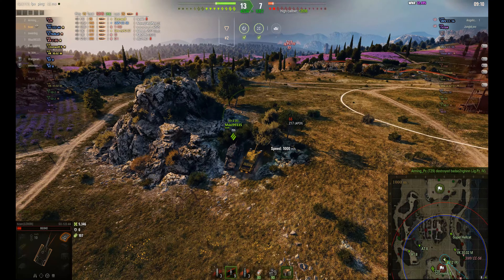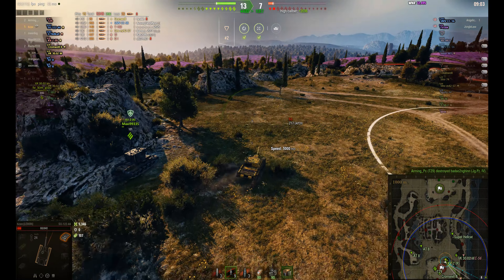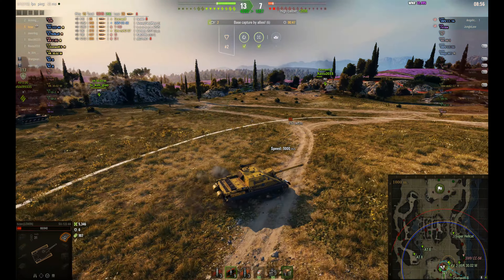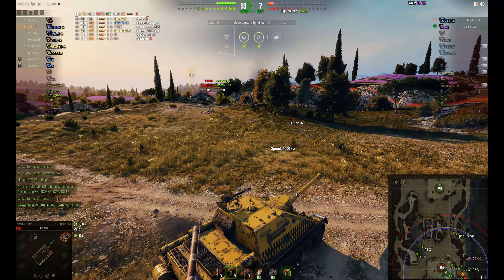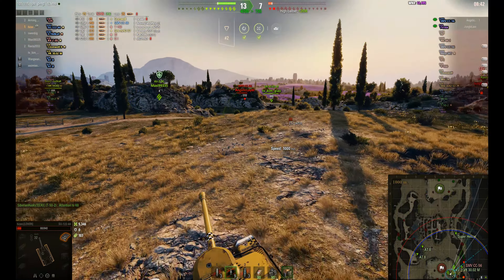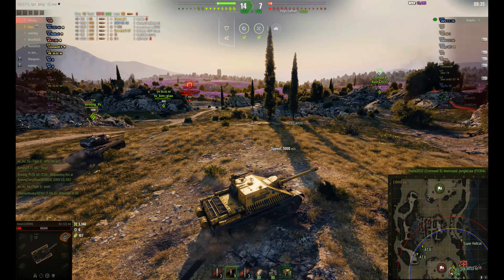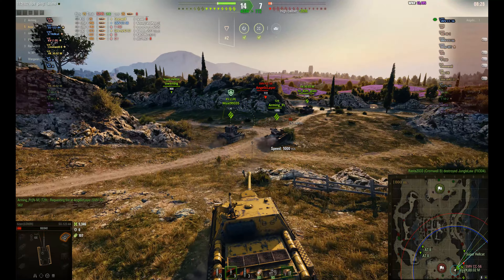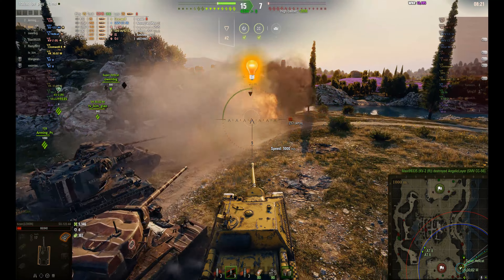One more hit and the Jagdpanzer is gone. Now it's just the FV-304 that punished the KV-2 next to him, and the CC-56 going up the 8-9 line. Crazeb is working out whether to get an angle on the FV or go for the CC. He figures the FV won't last and waits for the CC-56 to come back — but the CC-56 is dead already. That's it.